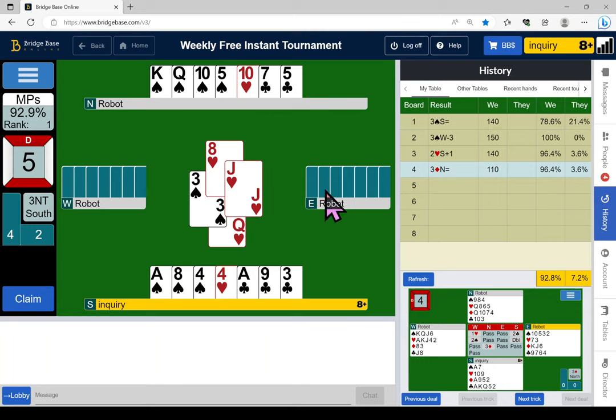West is at least four-four in the minors. With three clubs, that leaves him only two spades. If he's four spades, four diamonds, four clubs, and three hearts, the odds are still better to finesse the jack of spades — especially at match points. I already know I'm going to finesse the spade. Even though I've got my contract made, I might risk it.